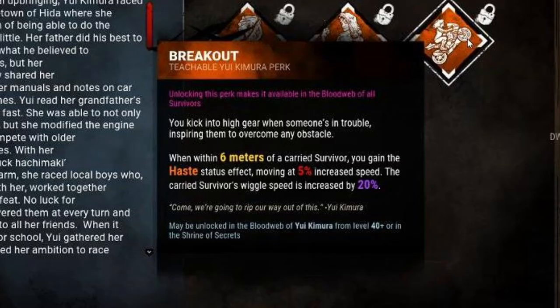And her last perk is called Breakout. When within 6 meters of a carried survivor, you gain the Haste status effect, moving at 5% increased speed. The carried survivor's wiggle speed is also increased by 20%.